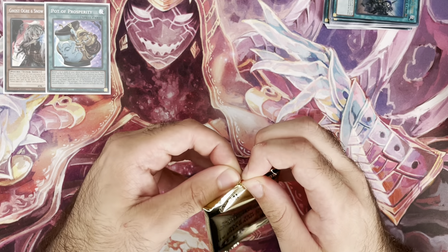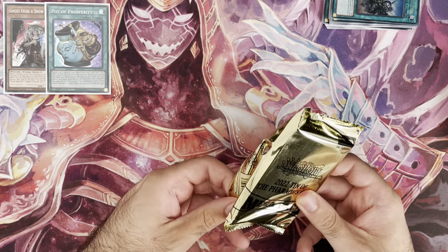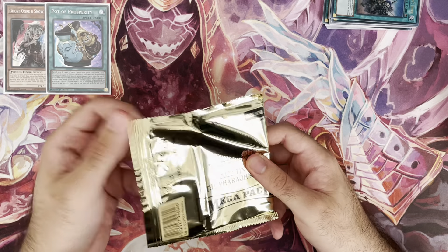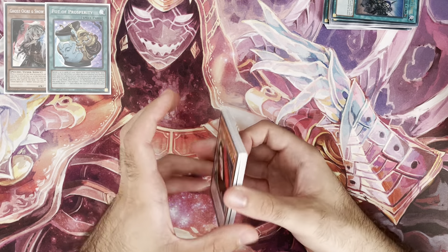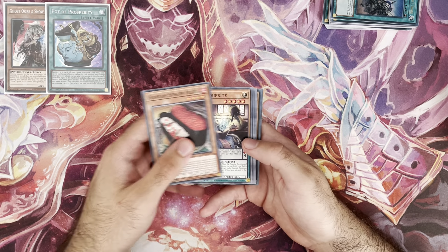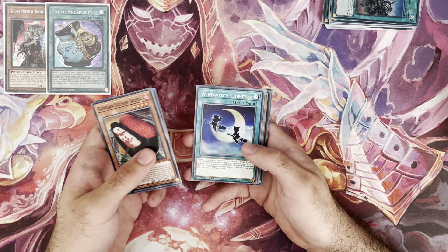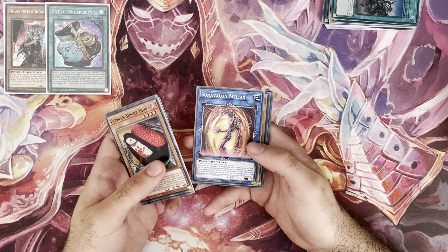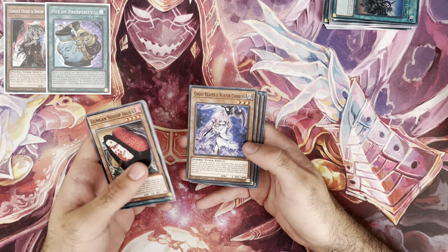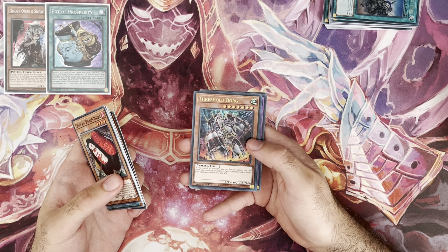Two secret rares from one tin — Ghost Ogre and Prospy — that's actually really good. If you're a new Yugioh player starting off, a Ghost Ogre and a Pot of Prosperity plus Flu in this set means you could probably build a Flu deck and start playing from there. Also in the pack: Ank Wind Chimes — originally a super — Sun Avalon, Melius, Ghost Reaper and Winter Cherries — another good super reprint — and Dan Maria Ignista Threshold Borg.